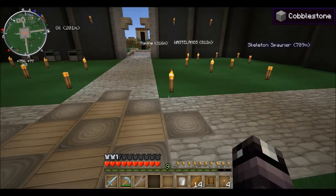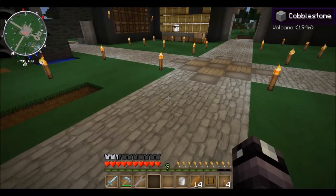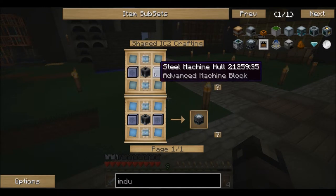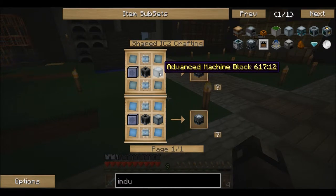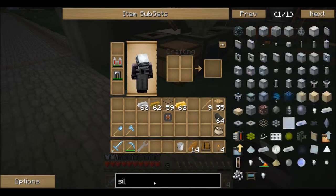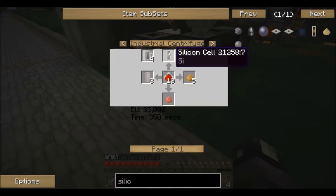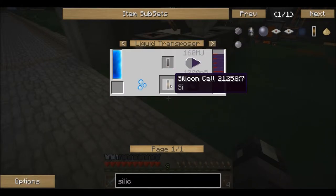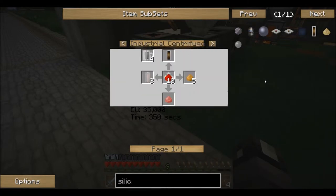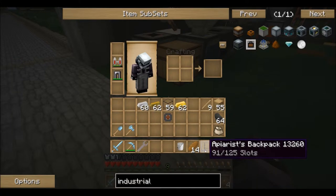Welcome back to a new episode of Riot Craft Feed the Beast. Today we are going to be looking at creating an industrial centrifuge. We need it to make silicone cells - the best way to do that is with redstone in the centrifuge - and the reason we need those is so we can make silicon plates. So let's get down to it, let's see what we need.